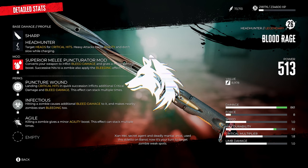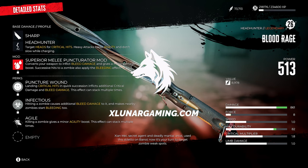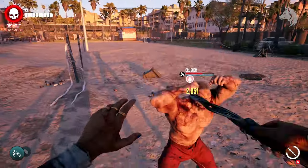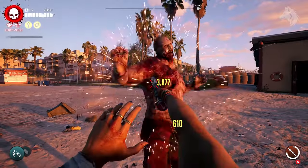Hello, Luna here and welcome back to another Dead Island 2 guide video. In this one I'm showing you how to get the legendary weapon Blood Rage, which requires doing the Fool's Gold mission. So let's jump straight into it.